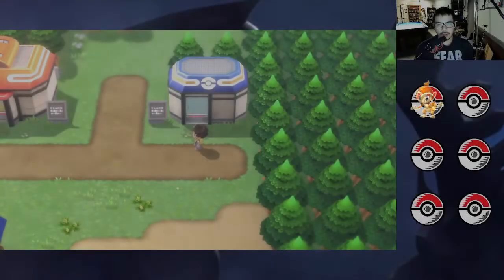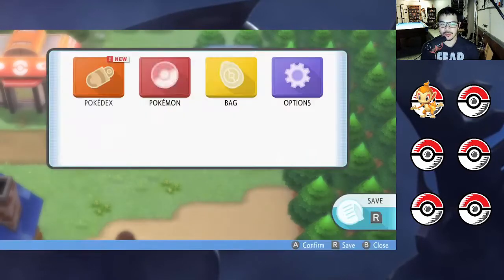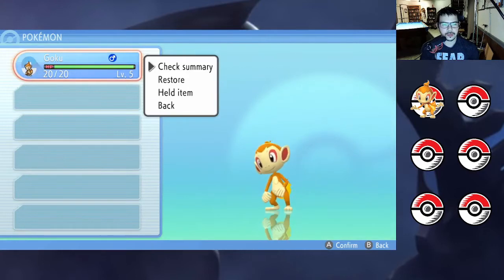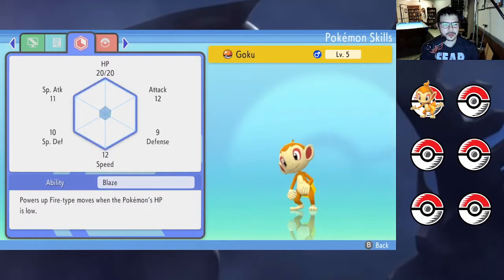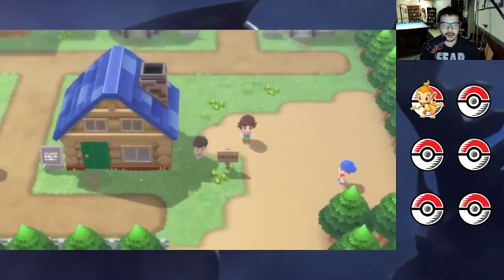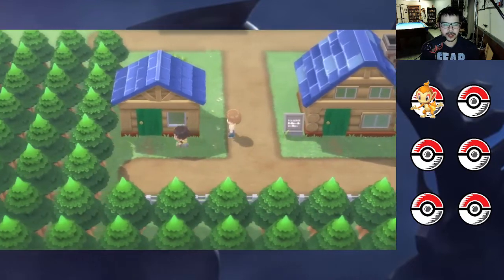Hey, what's going on guys, TK Games here and I am back with Pokemon Brilliant Diamond first playthrough. We got our Pokemon. I was trying to remember something but I don't remember at all and I have no idea where I'm supposed to go. This is Dawn's house — let's go in there and see if there's something to do.